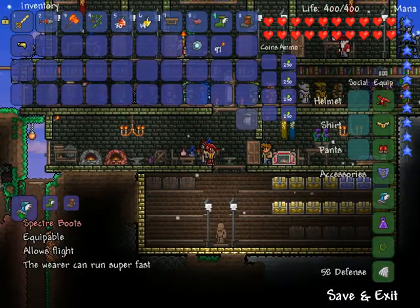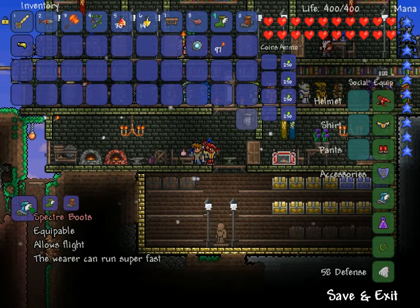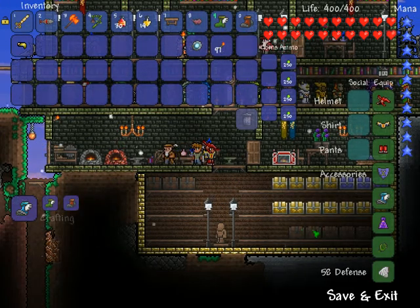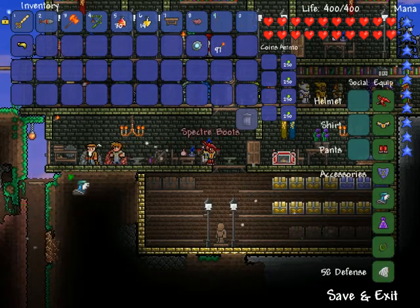Let's craft it right now. Spectre boots — equipable. Allows flight, and the wearer can run super fast. It's just a combination of these two into one, so you can have an extra slot in your accessories.